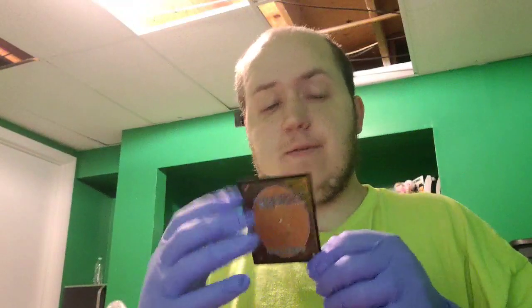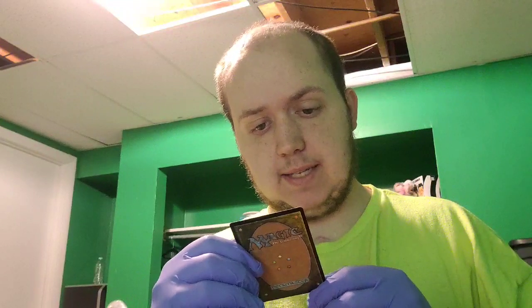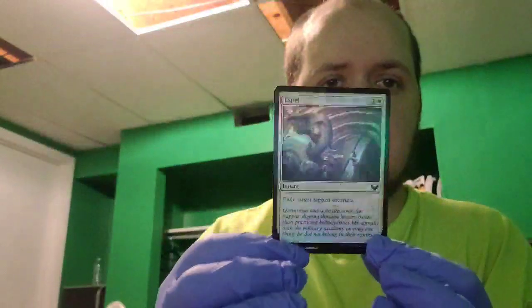And finally we have a foil card — Expel, an instant: exile target tapped creature. I'm going to probably save this artwork to see what it leads up to. All of the cards we just went through in this pack I'm probably not going to be keeping.